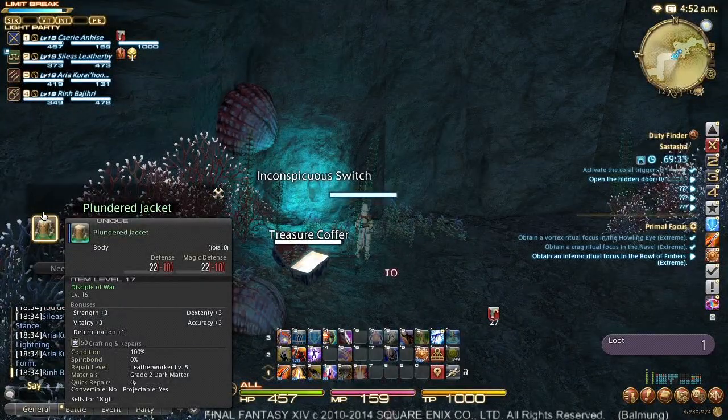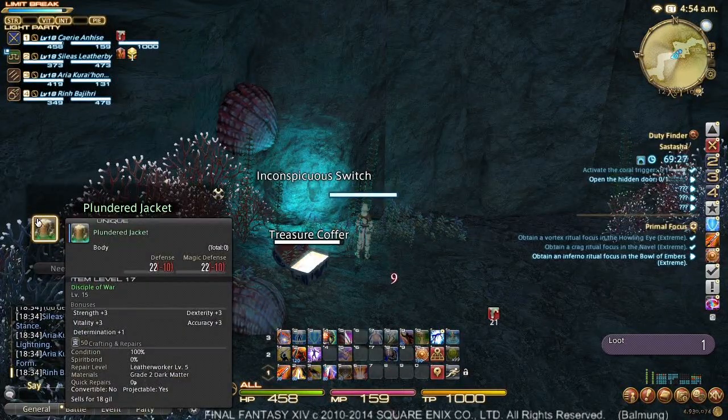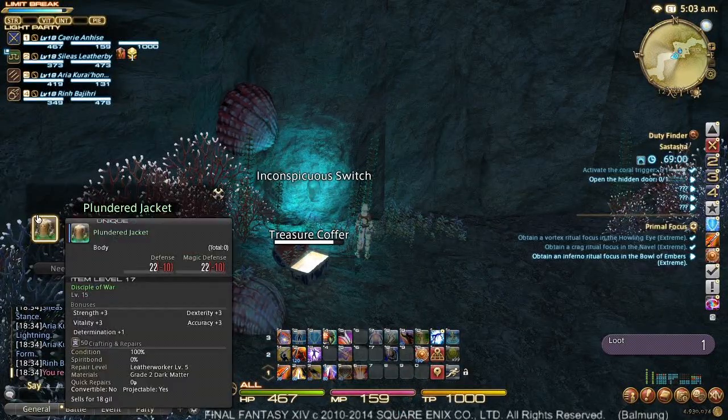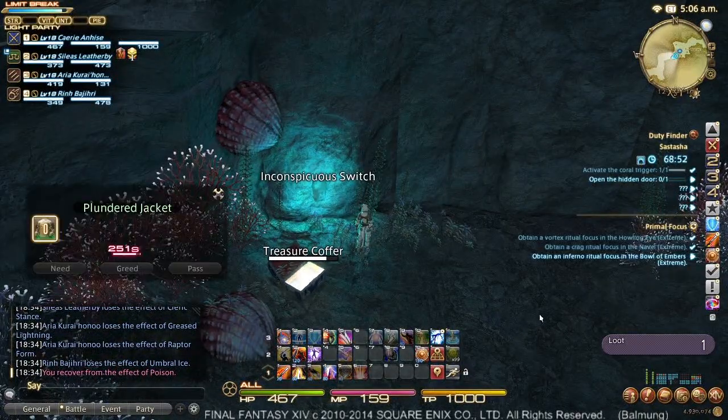This is a plundered jacket. If this was a tank item, Need would be available to me. It's not — it's a general Disciple of War item designed for archers, pugilists, and lancers primarily. Marauders and warriors can wear it, but you'll notice I would get less defense wearing this item. A defense minus 10 in parentheses is compared to the current item I'm wearing, so that's actually a downgrade in the amount of defense I have. I'm going to pass on it since it's not for my class. If I had a class who could use it, Greed would be a viable option. But as I currently stand, I'll press the Pass button, which will automatically default my roll to zero.